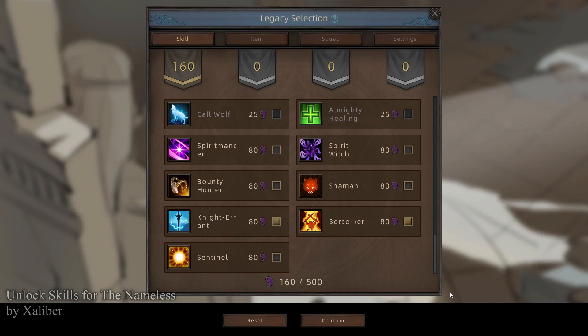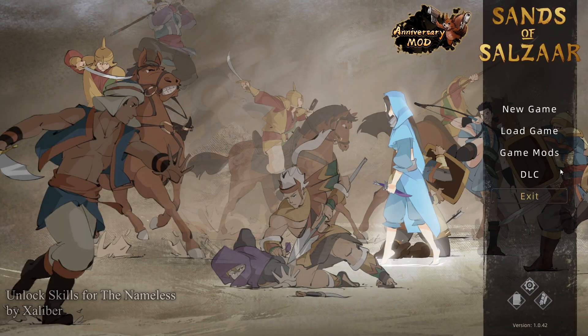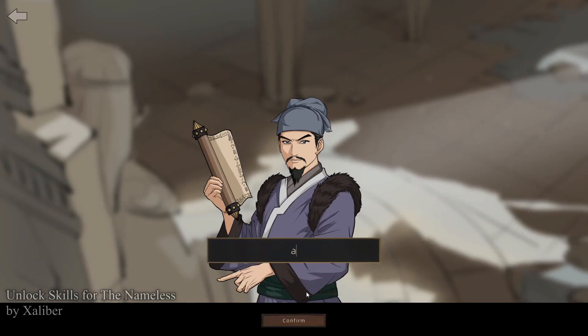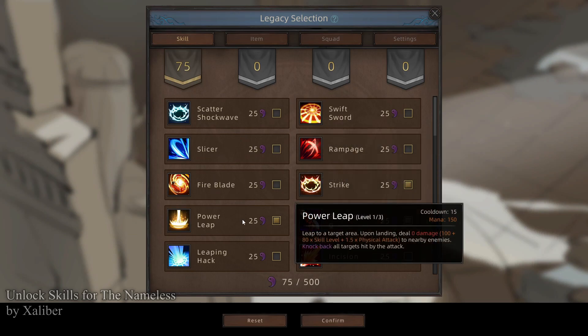Perhaps you don't like that and you would like to have more options rather than fewer — this mod is for you. Start another new game. You note that I can now pick Strike, Bloodletting, Power Leap, whatever to my heart's content. These skills can now be purchased by the Nameless, should that interest you.